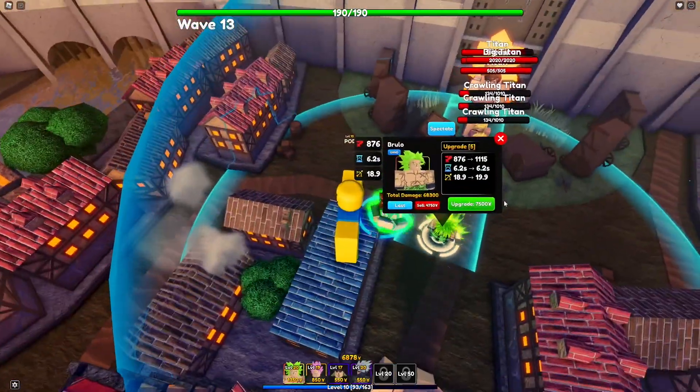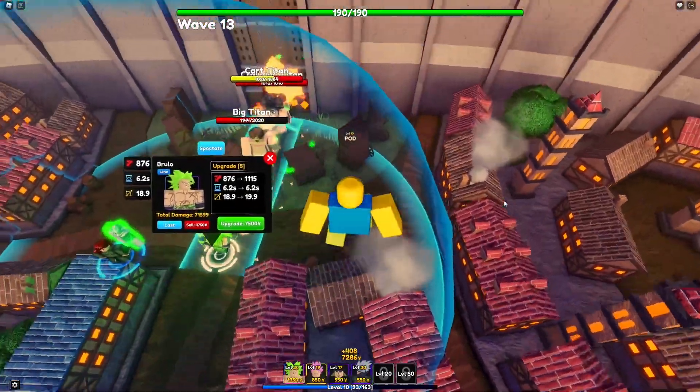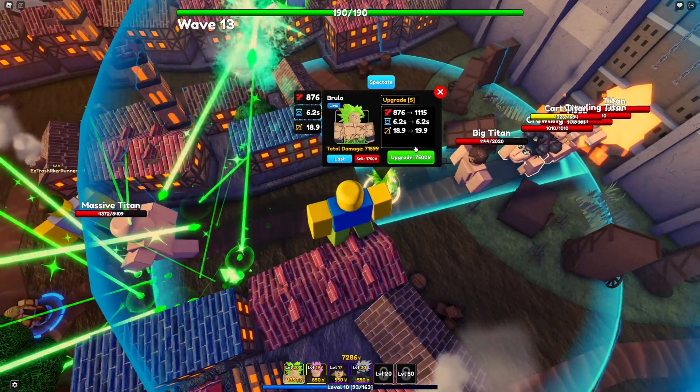Broly is a pretty expensive unit, and having a money-making unit like Bulma can be very, very useful.